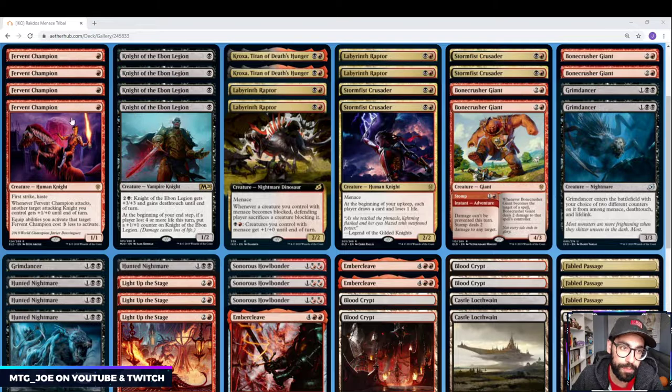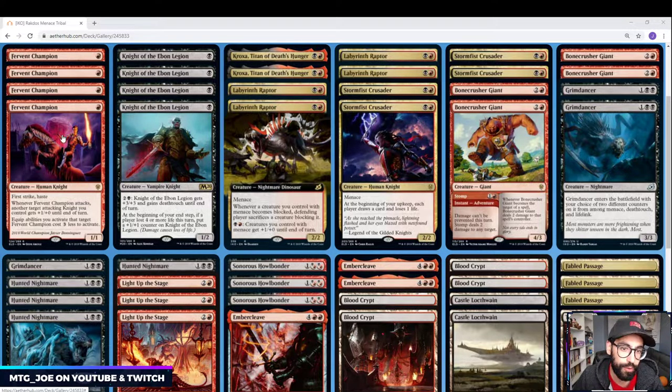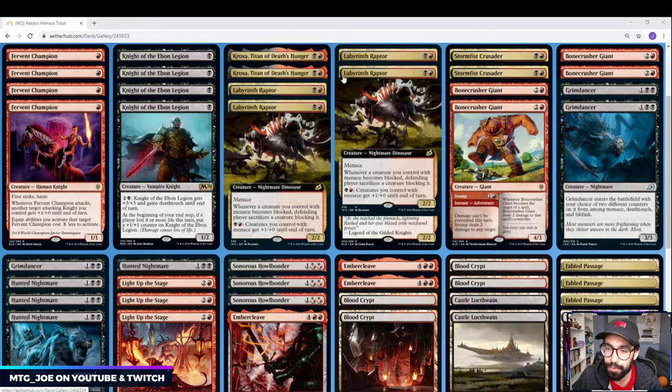In the one-drop slot, unfortunately, there's not really any Menace one-drops. So we're playing Fervent Champion and Knight of Eben Legion. We do have a small sub-theme of knights, so Fervent Champion can indirectly pump your Knight of Eben Legion or Stormfist Crusaders. A couple of Croxes as well — if we go to the late game, it's good disruption and it's another threat that could come through.